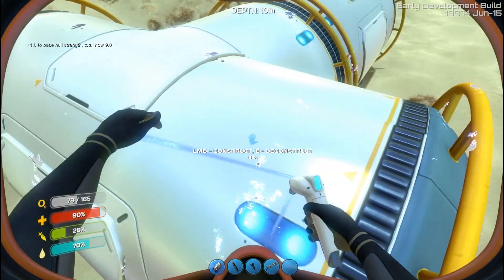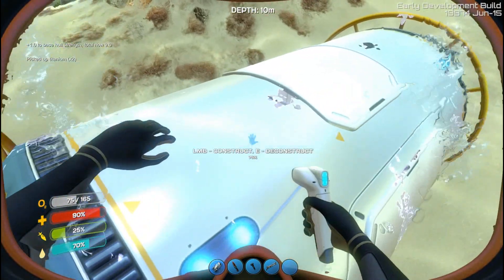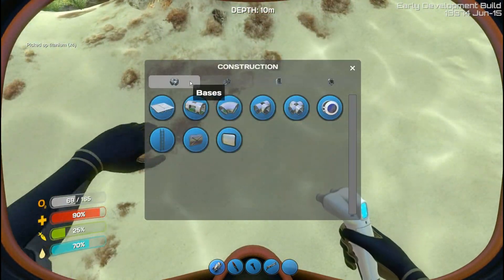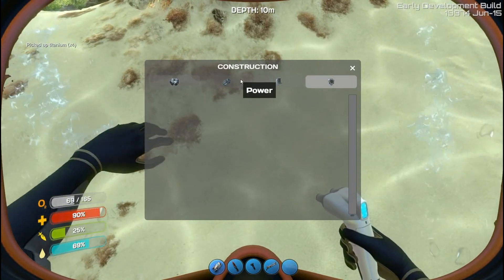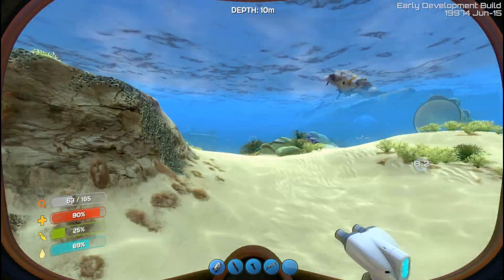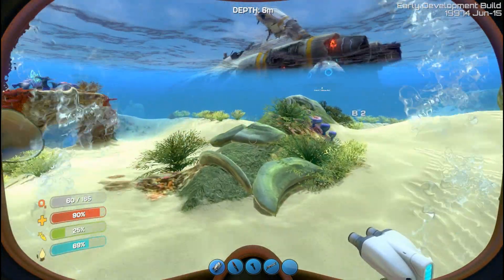You can deconstruct everything as well - hold E and it pulls it all apart. So that's pretty handy. Also, powering your base - you've literally just got to put a solar panel on there somewhere. As long as it's touching the base, it should all get power. I've got two solar panels on my base at the moment - seems to be more than enough.